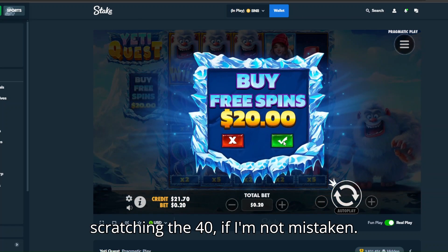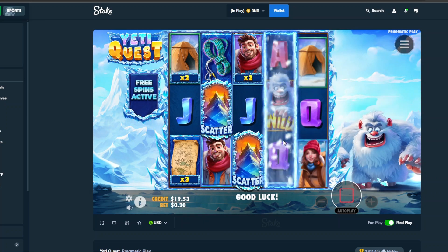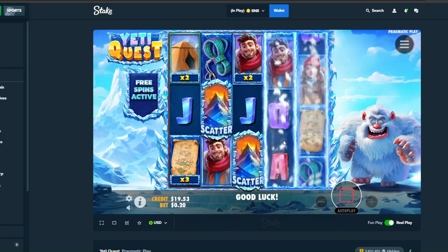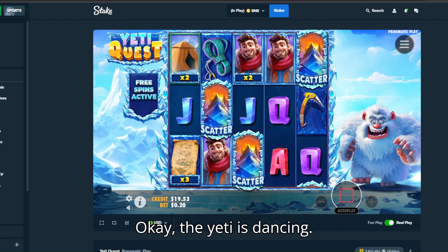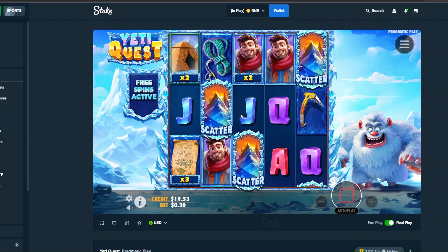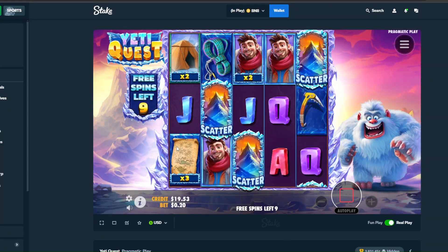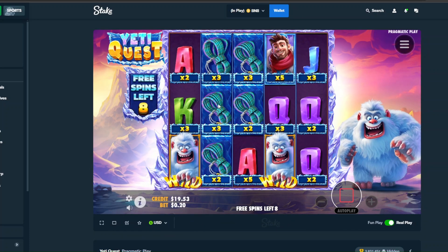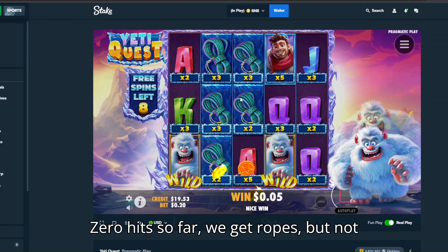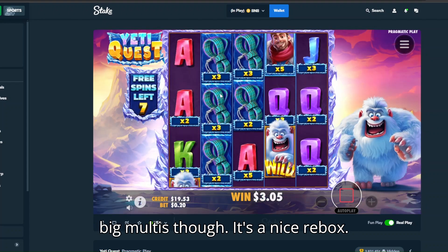We're like scratching the vault if I'm not mistaken. Okay, the yeti is dancing! Let's see what we can get. Zero hits so far, we get ropes but not big multis though — it's a nice 3 bucks.